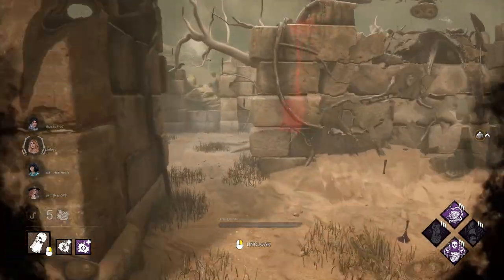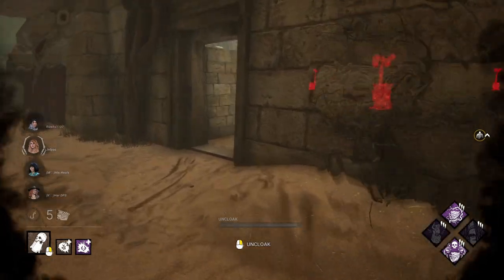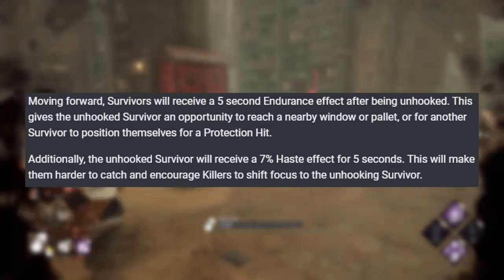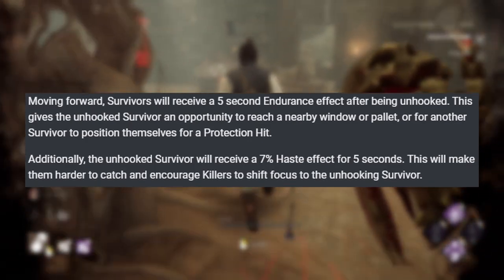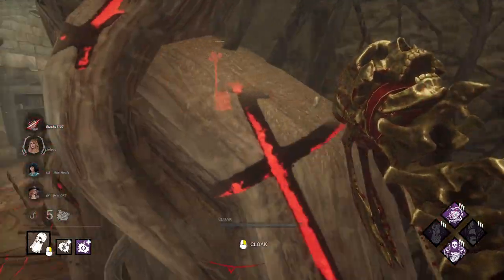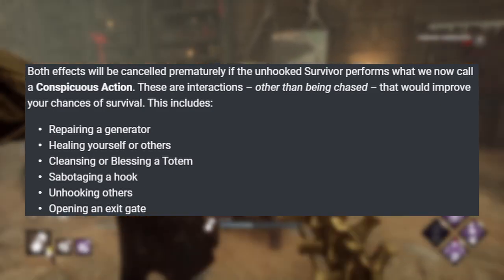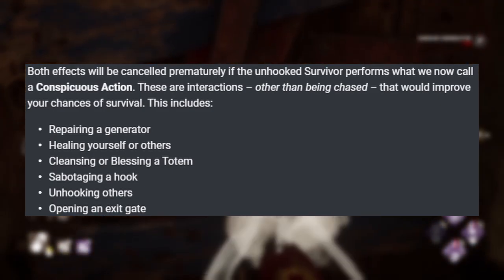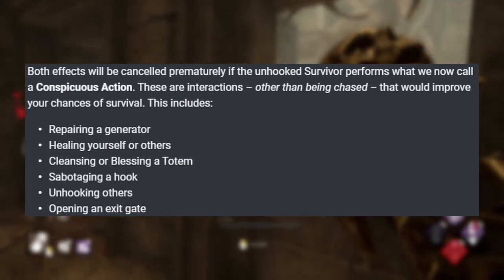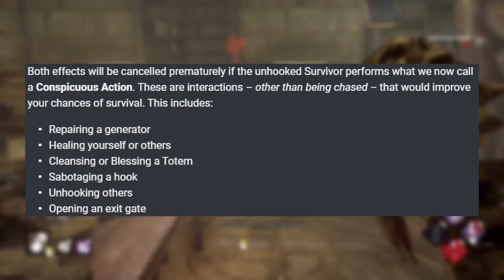Survivor mains, don't cry just yet. Don't go to Twitter or the forums typing up a storm, because they got you too. Every survivor that gets off a hook is automatically coming with 5 seconds of endurance and a 7% haste effect for 5 seconds. Both of these benefits will be taken away if you decide to repair a gen, heal yourself or others, cleanse or bless a totem, sabotage a hook, unhook others, or open the exit gate. Essentially, anything that would have gotten rid of your Decisive Strike before will also get rid of these bonus effects. This is strictly to help you not be tunneled into oblivion.